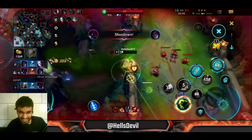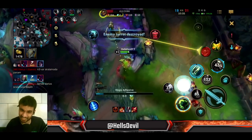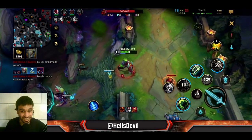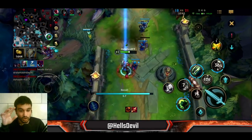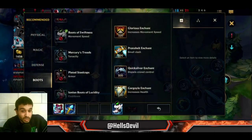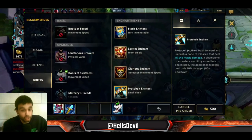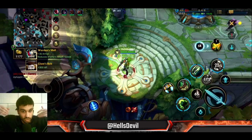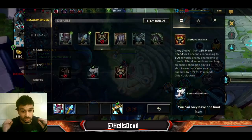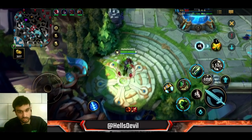I ignited him and he just died - take the heal as well. They cannot kill me! This is how you want to fight with Singed in the mid game. Just run away and when you see the enemy ADC or mid laner, go on them, throw them behind you so they get out of position and waste their time. Keep running - don't stay in one place and basic attack enemies. Run, run, run.